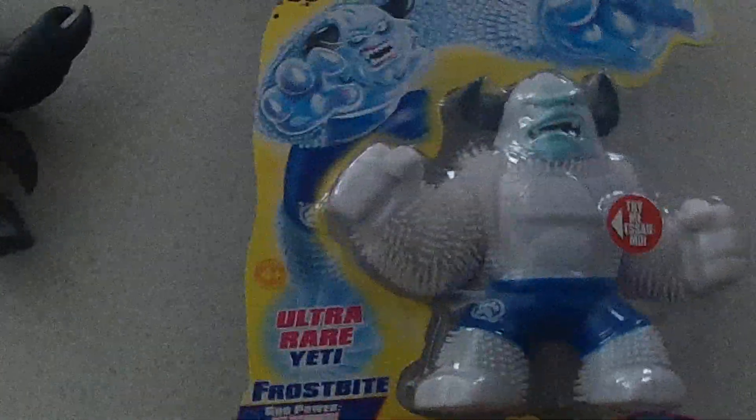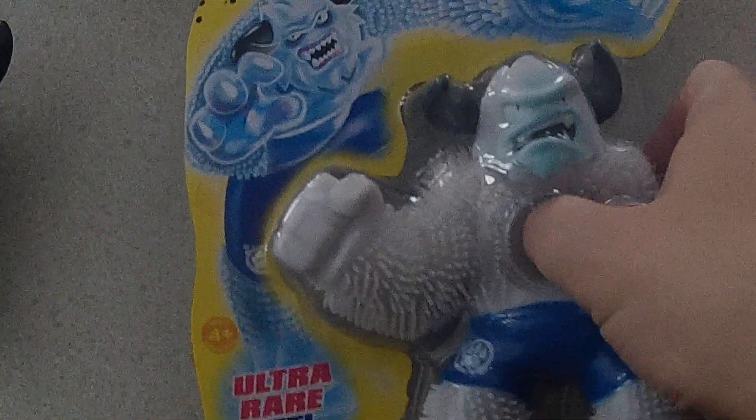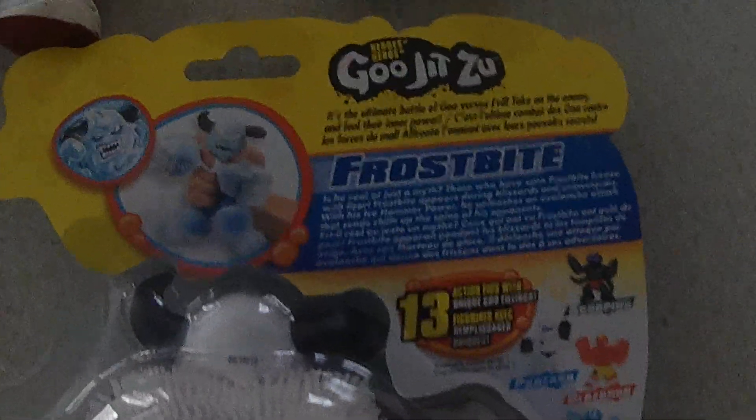And then the Ultra-Rare is Frostbite, who's got kind of a blue liquid, similar to Pantero, but you probably won't be able to see it through the packaging. If I were to get another one I would open this up, but they're not very easy to find. That's kind of what the back looks like — you've got a little bio for it and then the whole list of the wave.